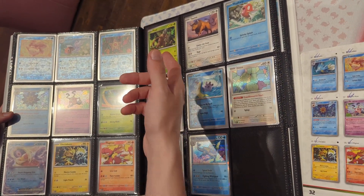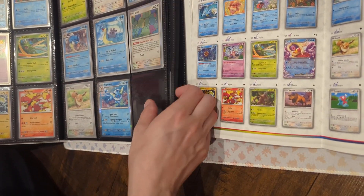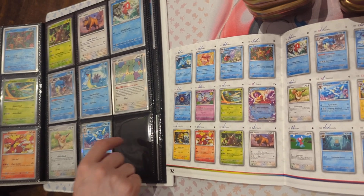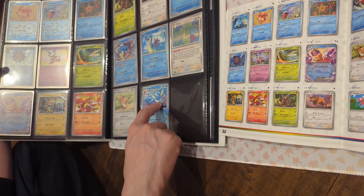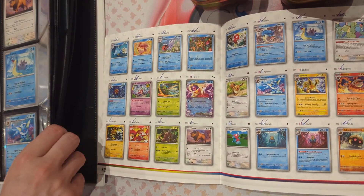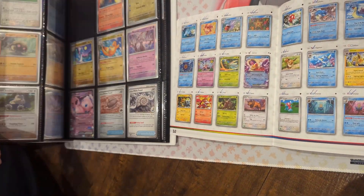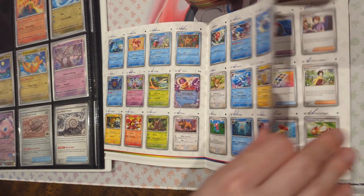Magmar reverse, Tauros — they have no evolution so I guess they're just harder to get because of that. Jynx — we have it. Look, we don't even have the Jolteon holo, which I'm very surprised. I've got so many Vaporeons and Flareons but I didn't get the Jolteon, so maybe it's the hardest to get out of all of them, plus even the reverse. So we don't have the holo reverse Jolteon.